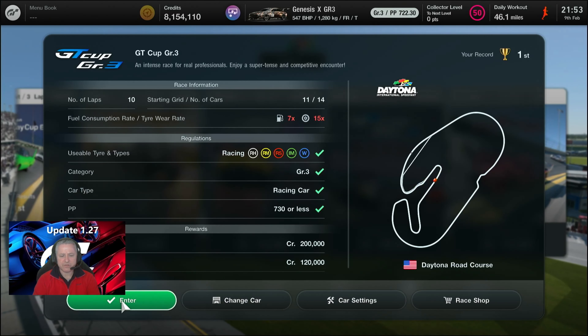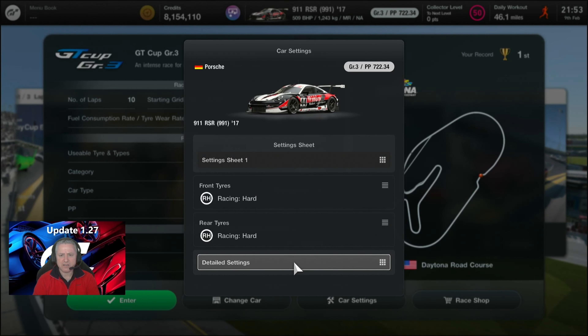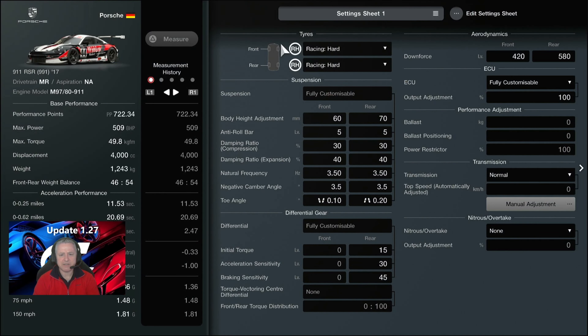We'll be using a GR3 car as dictated by the race title, and that car today will be the 911 RSR 9117. Settings will be racing hards, and the PP has to be less than 730, so it's just going to be everything standard as it is default.